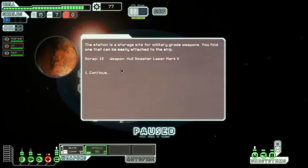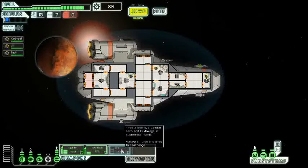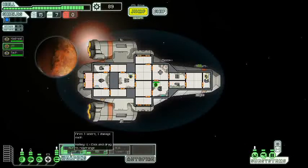Investigate the station — ooh, it's a weapon! Hull Smasher Laser Mark II. Nice! That'll be useful. This fires three lasers, one damage each, and two damage to the system.